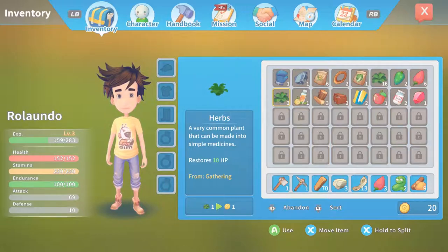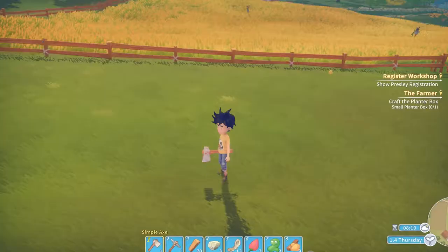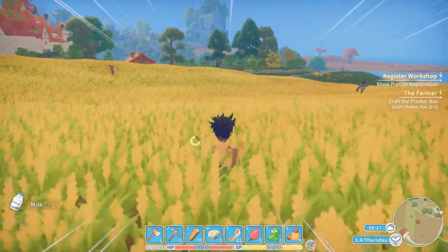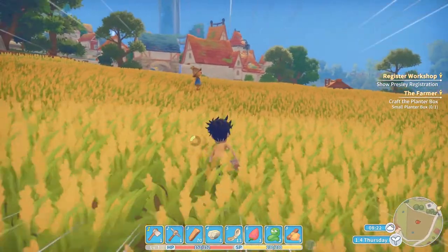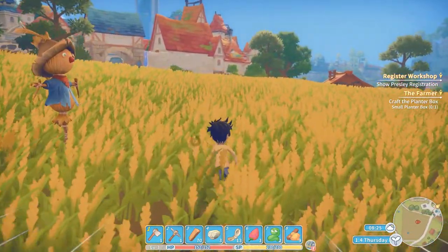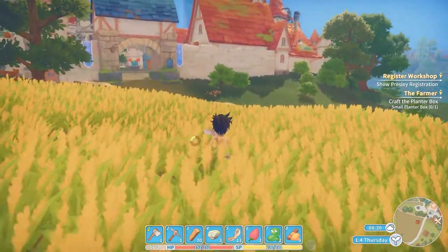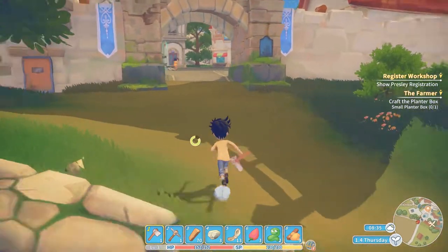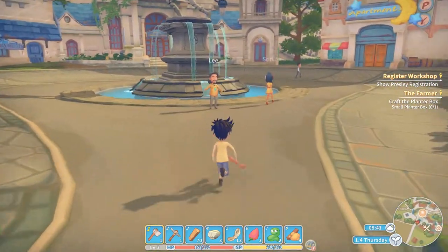Right stick to abandon - I'm just gonna drop it all. I had 16 of those health things. Let's go back over here. Today it looks like we're gonna kill two birds with one stone - finish up the mission because we talked to all the people, and then I can register my workshop and we can become a farmer. We're moving now, I like it.